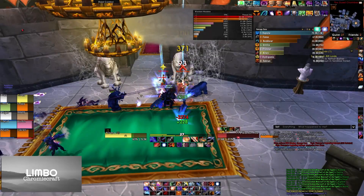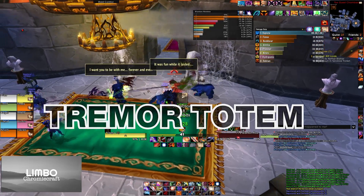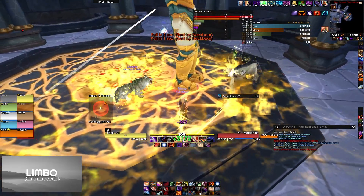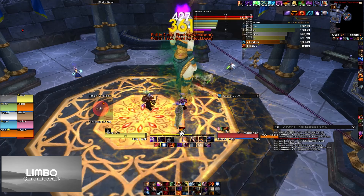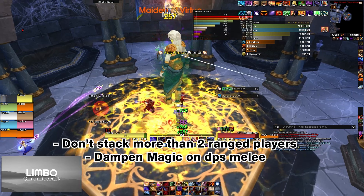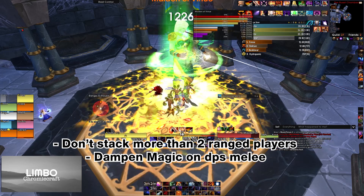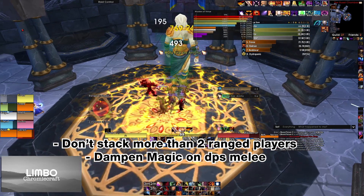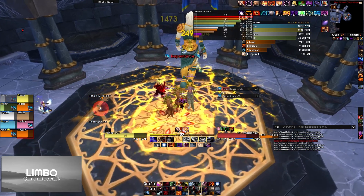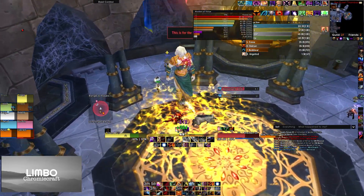In the hallway leading to Maiden, leave the concubines for last as they AoE sleep. Maiden should be tanked in the center. She will cast a silence periodically, so paladins might have a harder time keeping threat. The most important mechanic is to dispel Holy Fire as soon as possible as it does a lot of damage. Position your team past the columns to stay in range of dispellers and avoid line-of-sight issues. When Maiden casts Repentance, move the boss into the healers to break the stun with Consecration.